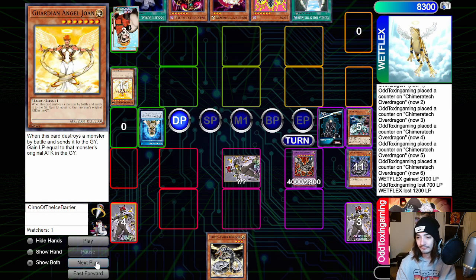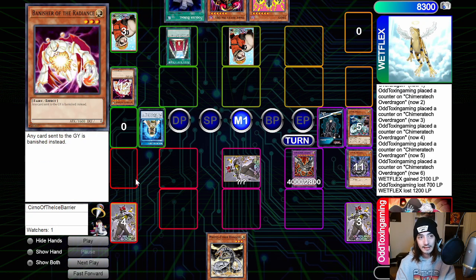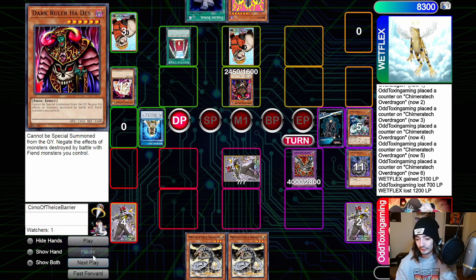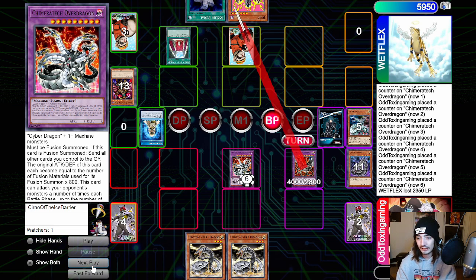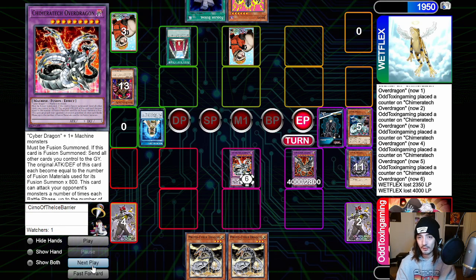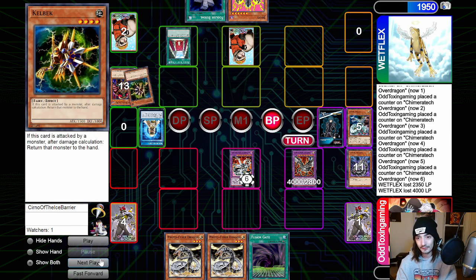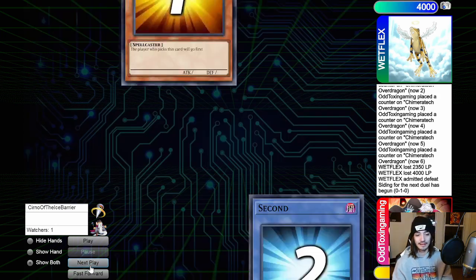We attack for 4,000 into the Joanne and they take 1,200 life points. They draw, set a card, use Valhalla to special summon Banisher of the Radiance, then summon Dark Ruler Hades. We draw into Proto Cyber Dragon, flip Chimeratech Over Dragon face up, and battle into the monster — it dies and they take 4,000 directly, going down to 1,950. They draw and set Kellbeck face down. We draw and battle into the Kellbeck — if it is, oh well; if not, we attack directly for 4,000. We're met by the Dust Tornado, ending that game.